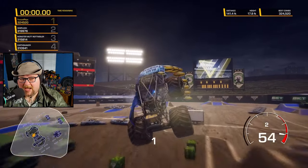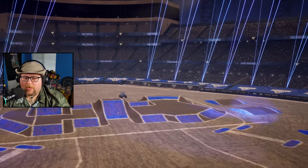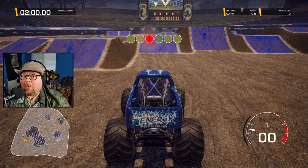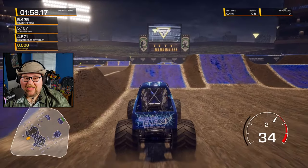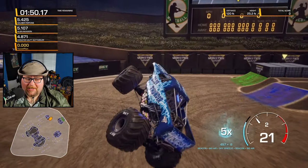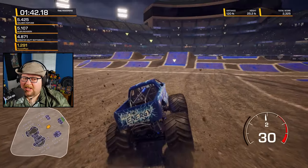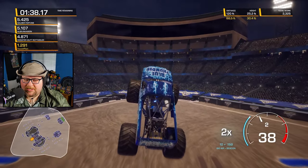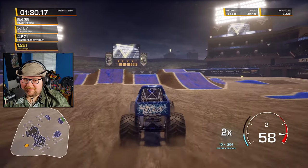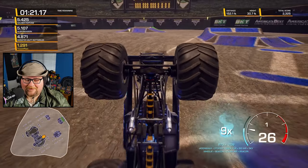Now it's time for freestyle in Oakland. Oakland is a baseball diamond, so it's shaped like a baseball field. Some arenas are football fields shaped like ovals. It doesn't really make much difference from the player's perspective since I'm just going to be doing backflips and moonwalks and all kinds of crazy stuff — from a map designer's perspective it makes a difference with the ramp placement, but as a player you're just going for tricks.